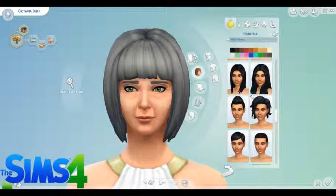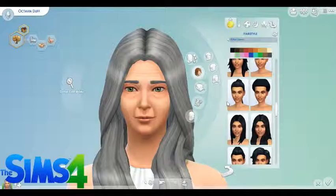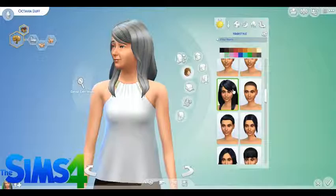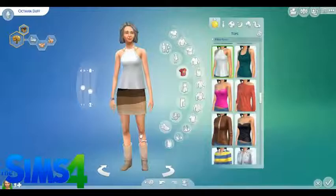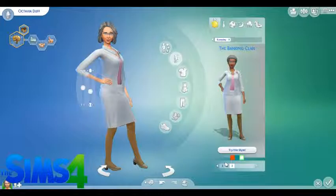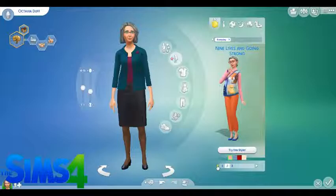So this is for her everyday look. Let's check out how some of this looks on her. She's not wearing earrings — well, now she's not. She wants no makeup, please. She may or may not add makeup later. We'll make gray her favorite color. Her family is going to be rich, so we're going to do the motherlode code.